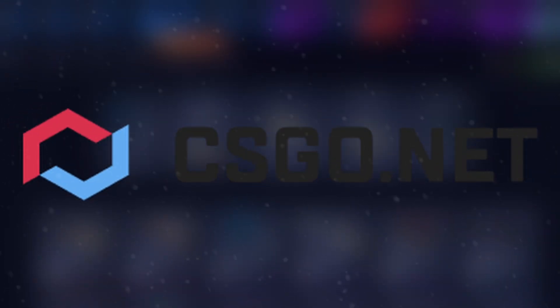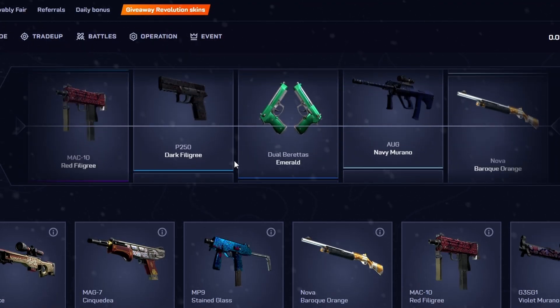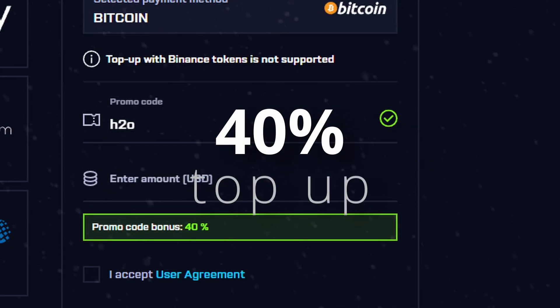This video is sponsored by CSGO Net, a case opening site which you can use code H20 for up to a 40% top-up.